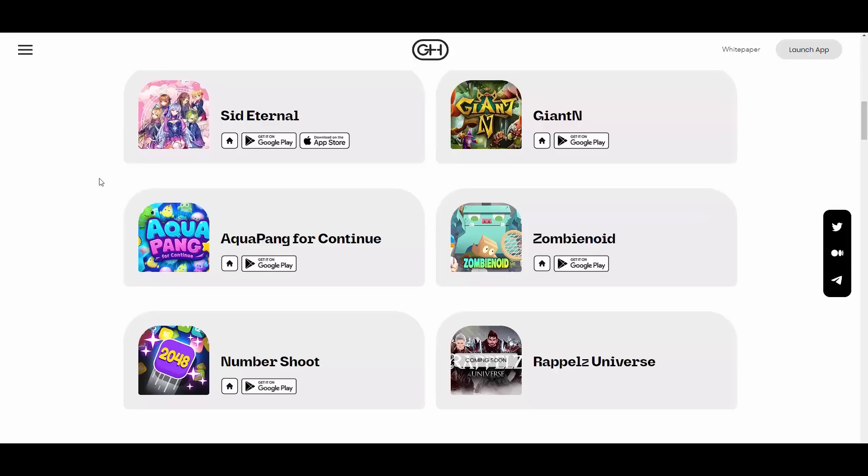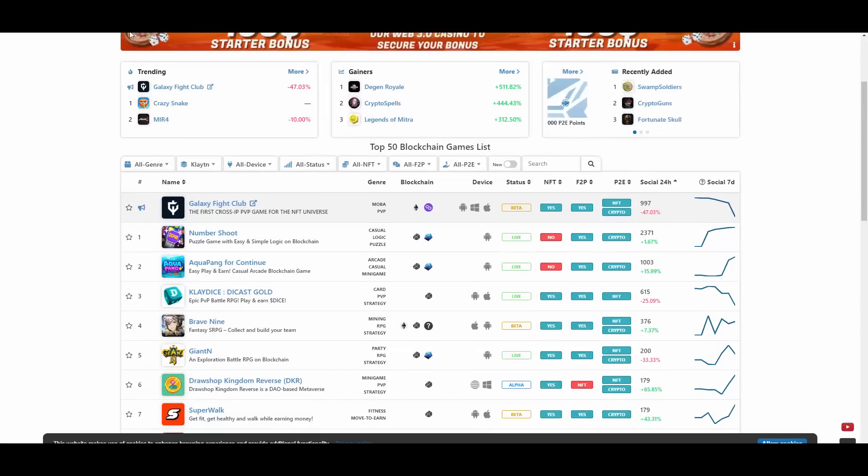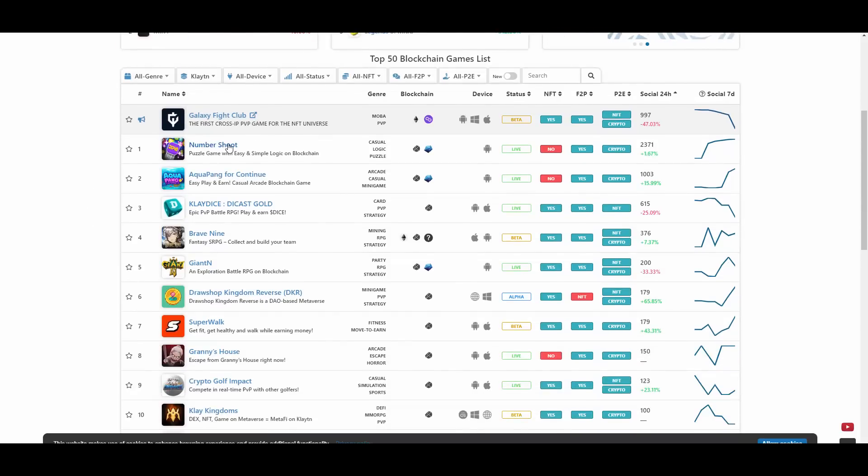GemHub's games on the Klaytn chain are showing really good results. Multiple game lineups are ranked on play2earn.net — Numbershoot, Zombinoid, and all of them are listed. On the Klaytn blockchain section, Numbershoot is number one, Aquapunk is number two, and Giant N is also ranking high. These games are still growing, and it's really impressive to see them performing so well.